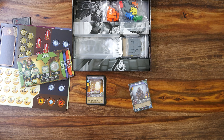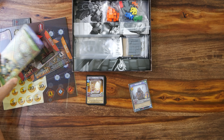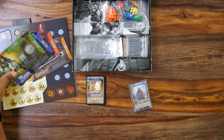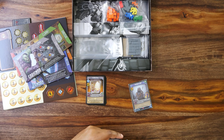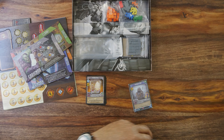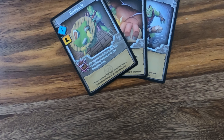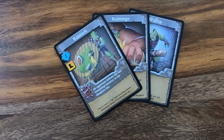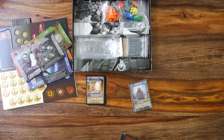Next we have our orc player, who will be gray — Garignar. His three specials seem to be Ransack, Scavenge, and Wallop. So obviously he's a little bit more attack-based.